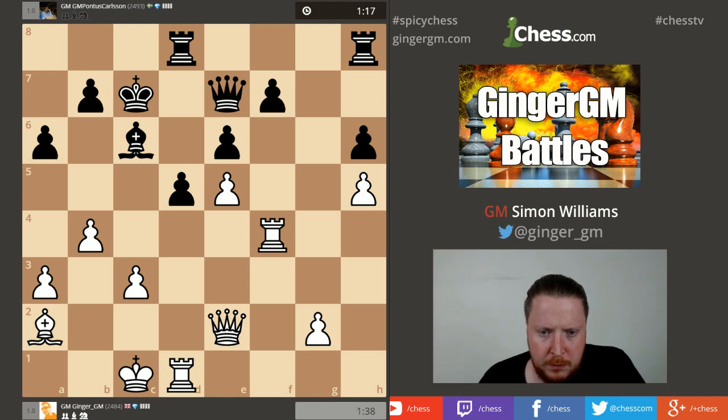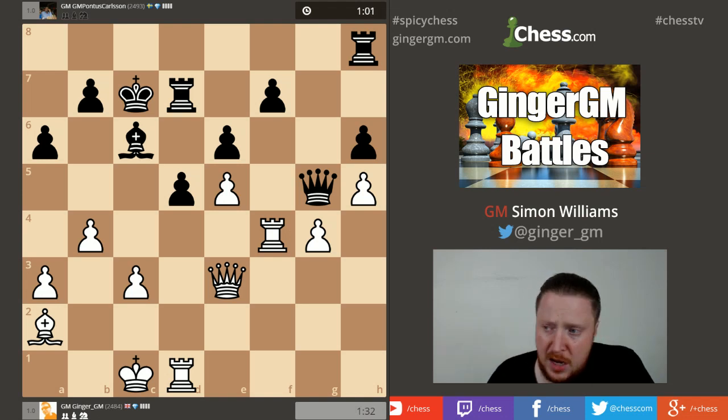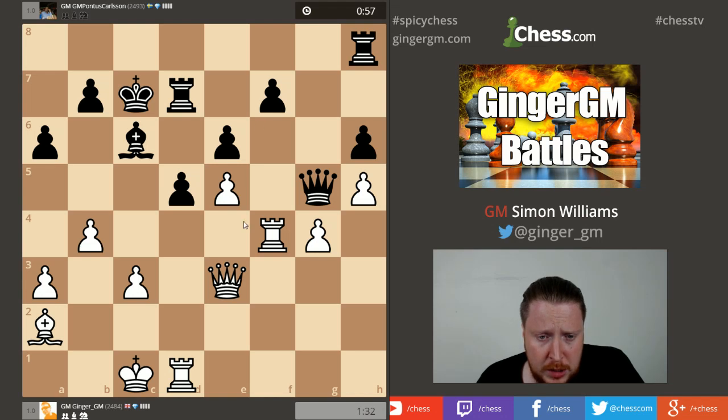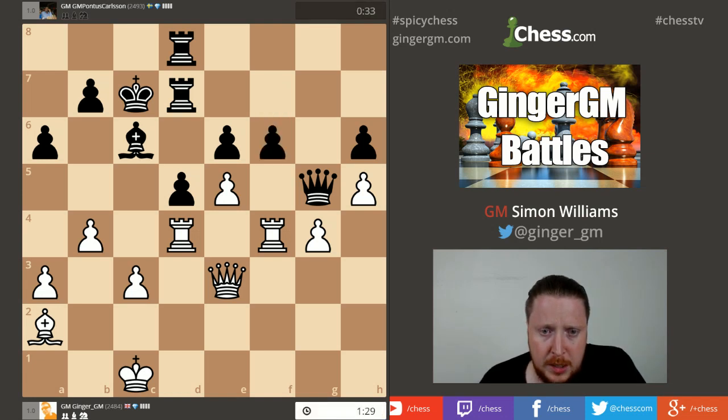Let's go for f4 — I'm not sure about giving him counterplay on the g-file. He's trying to pin my rook, but now I have a threat of rook takes f7 check. My queen could potentially come in on the dark squares. G4 is guarding h5 and I still seem to have a nice hold on the position. I've got targets to attack but I have to watch out for him playing d4 — that's a standard break that could open the position.